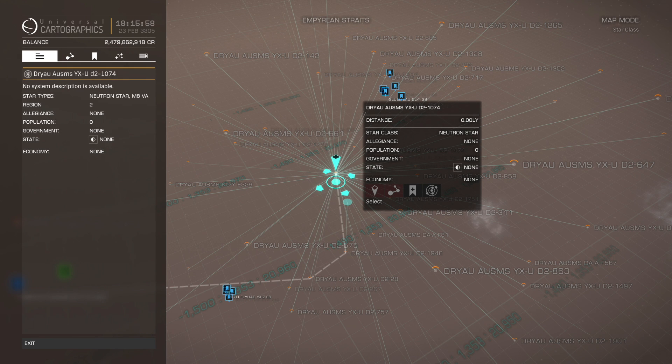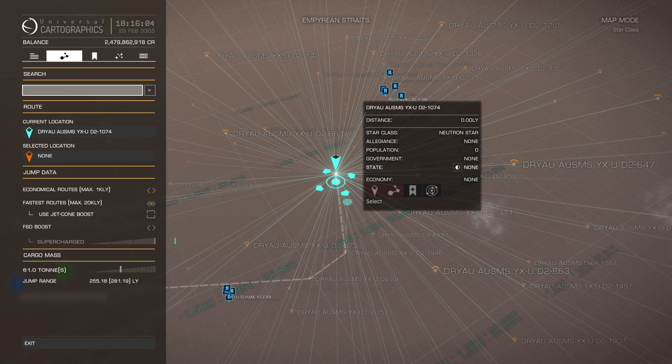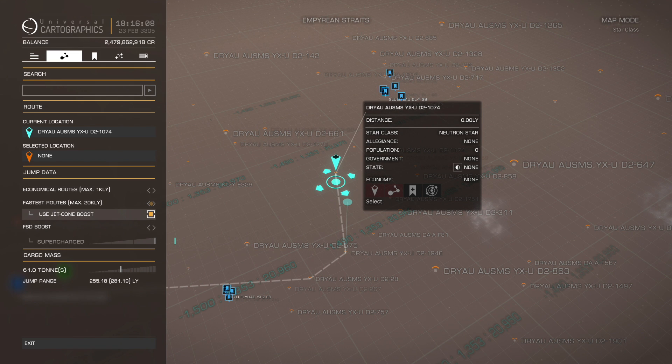You can have the route plotter automatically factor in frameshift drive supercharging. To do this, tick the Use Jet Cone Boosts option in the Route Plotting tab on the galaxy map. Alternatively, you can use the third-party SPANCH tool, which is linked in the description below.